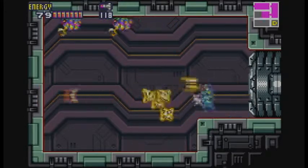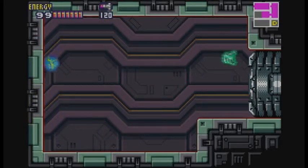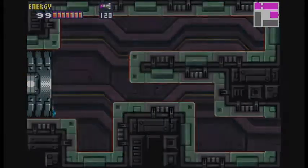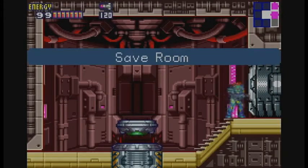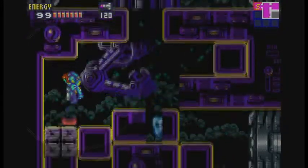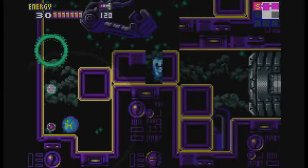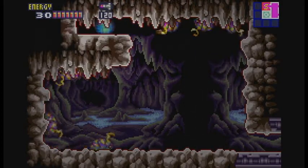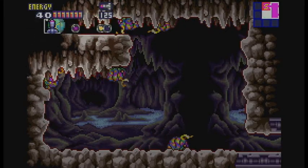Luckily there's no sign of it now — just a couple of menus and a couple of zeros, which we can easily dispose of. And we can use that to head this way. Another save room for our troubles. Head down here. Blue X. But there's actually a spot over here we can access, because there should be a missile tank here. Yes there is — nice.